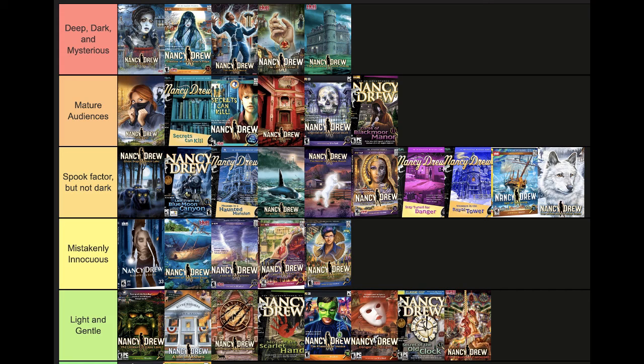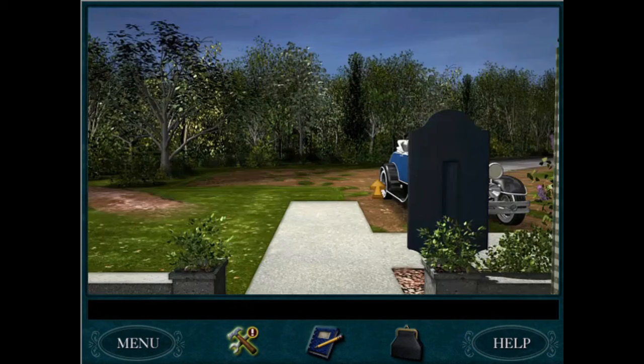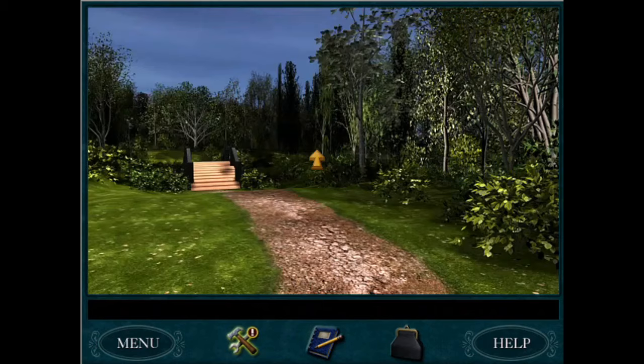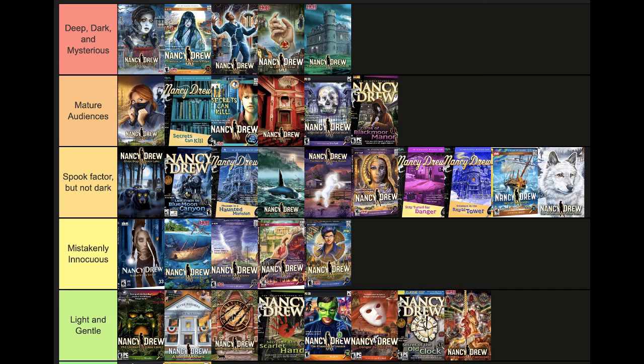Let's begin at the bottom of the tier list with our first category: Light and Gentle. Games in this category were purposefully designed to be a fun adventure with a relatively straightforward mystery. Within this category we're mostly dealing with theft and, occasionally, accidents. The environments are light and airy, predominantly taking place during the day, and are also quite safe, familiar, and non-threatening. Starting at the bottom of our darkness ranking, we have: 33 The Haunted Carousel, 32 Secret of the Old Clock, 31 Danger by Design, 30 Phantom of Venice, 29 Secret of the Scarlet Hand, 28 Warnings at Waverly Academy, 27 Alibi in Ashes, and 26 Creature of Kapu Cave.